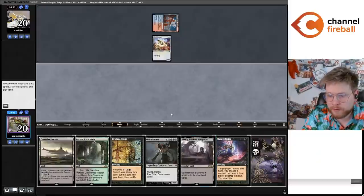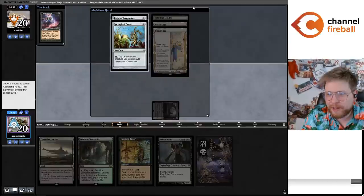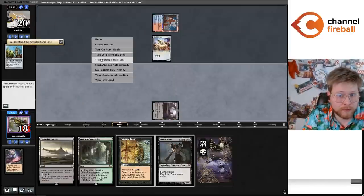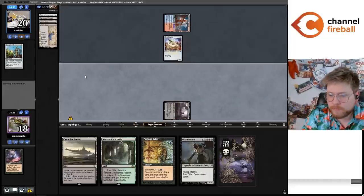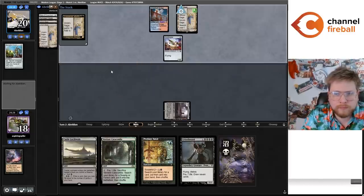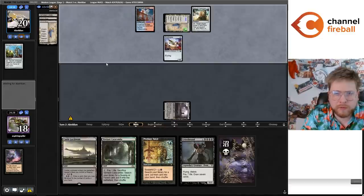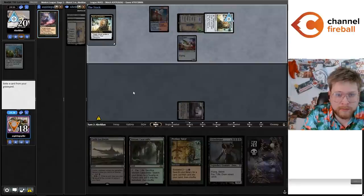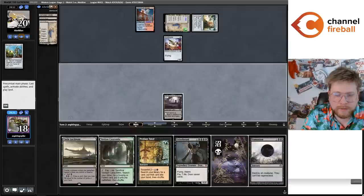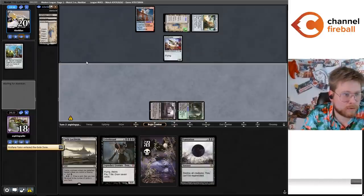Playing against Infinity — Swamp Thoughtseize. Hopefully we draw something to do on turns three and four. Relic, Springleaf Drum, Urza Saga — pretty good hand. I'm going to take the Springleaf Drum. So they cast their Relic — let's see if they drew anything else. It would be pretty bad for us if they did. Definitely a game where I would have loved to be on the play. Suspend the Profane Tutor. The Damnation was a really good draw.